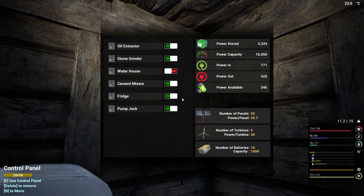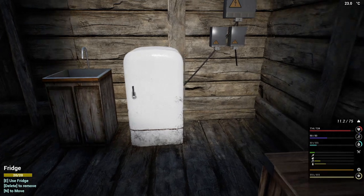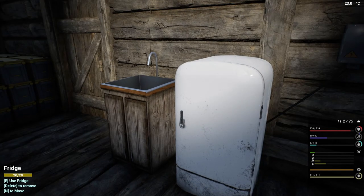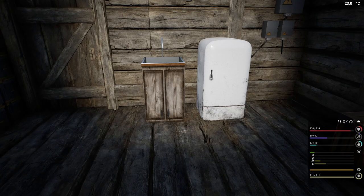We have 4,000 power stored left over, which is awesome. That's with the pump jack, the fridge, and the stone grinder all running. So a few more batteries, some more solar panels, and I think we should actually be good to go. I do want to include at least another fridge in this situation, so we'll play it by watching our levels.